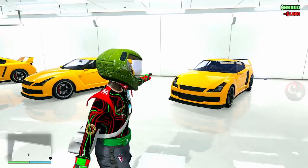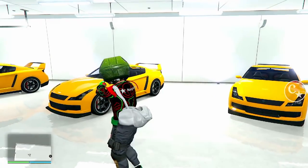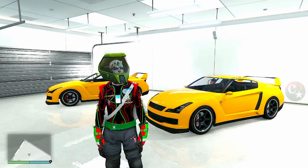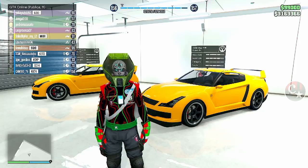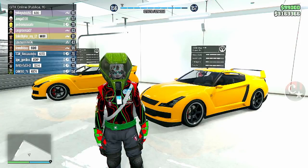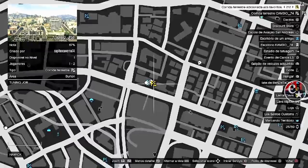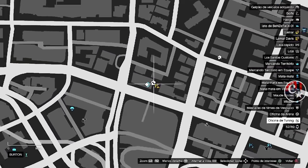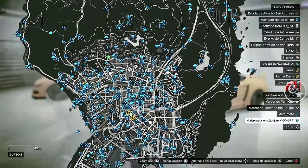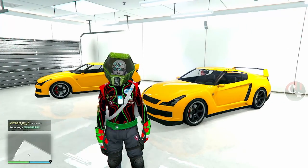Galera, percebam que eu estou em uma garagem comum — é como vai funcionar. Dentro dessas garagens, coloquem veículos que vão estar perdendo, como o Elegy RH8, por exemplo. O glitch dá pra fazer tanto em sessão de convite com a ajuda de um amigo, como numa sessão pública, como eu estou aqui, porque o glitch é solo. Na sessão pública, a gente precisa que algum jogador aleatório tenha a mesma oficina que a gente.